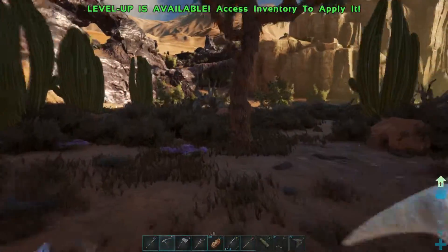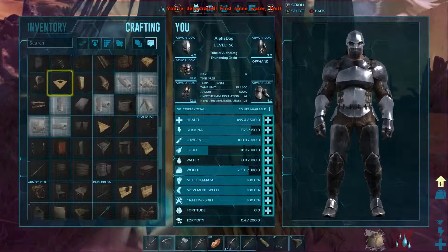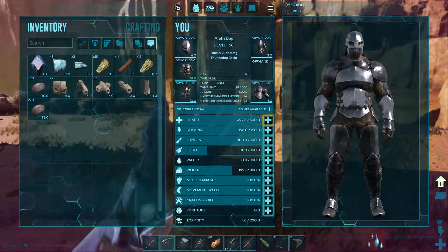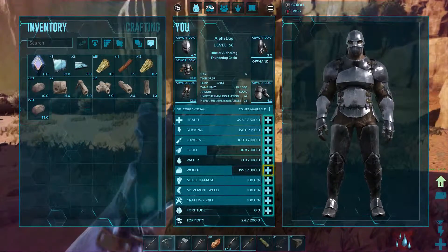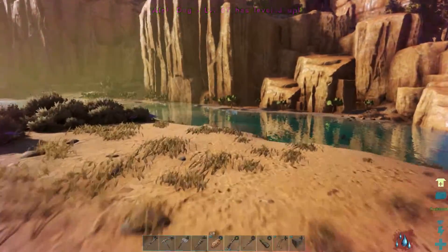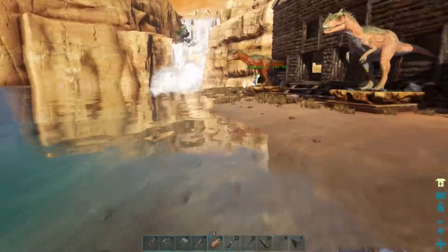We are 13 minutes into the video. I would like to make it a bit shorter, probably under 20 minutes if I can. Let's finish this farm first. That level is fortitude, probably 10 maybe. I need to get him some water and start working on the farm.